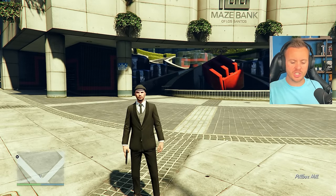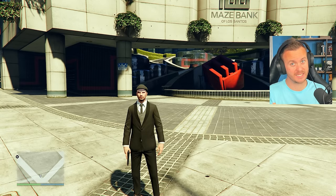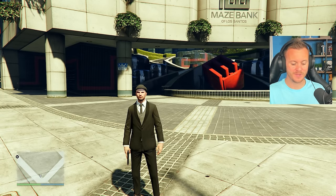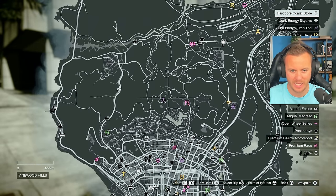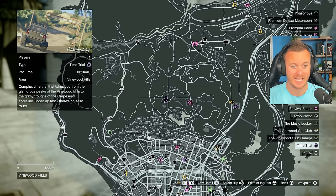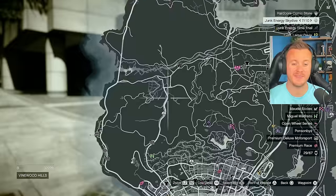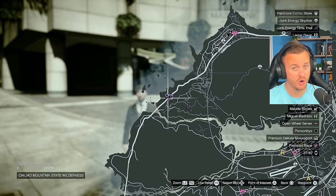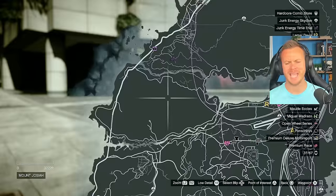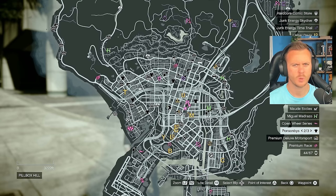For this very first episode, we just need to take advantage and get as much money as possible, then choose the business. Here's what we're going to do: first, we'll head up and get the time trial. We'll also do G's Cash, the stash house, and the junk energy time trial. If you're newer to the game, photography is another thing you can do. How much money can we make in episode one just doing these things? Let's find out.